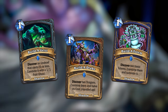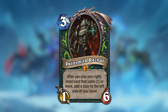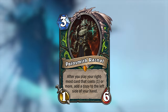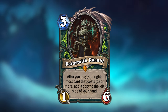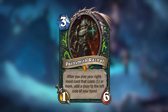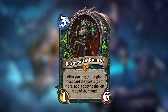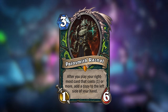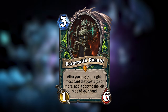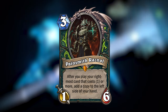The last card I've made is the final legendary of the miniset: Painsmith Razznell for Demon Hunter. Razznell is a 3-mana 1/6 minion, and after you play your rightmost card while Razznell is on the battlefield, you will add a copy to the left side of your hand — but the card you play has to cost one or more. If you have only a single card in your hand, Razznell will let you play it repeatedly as long as you have the mana for it.